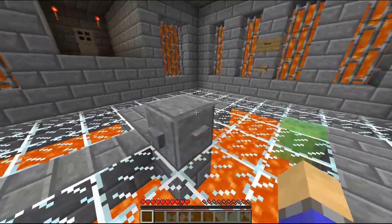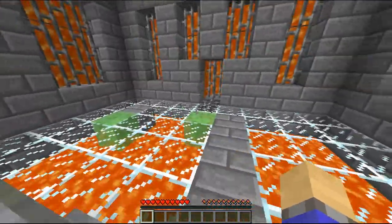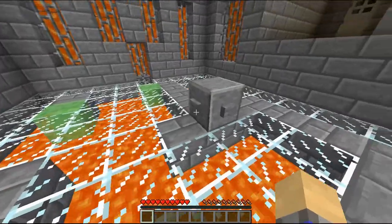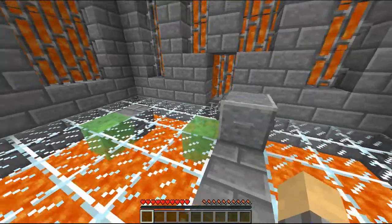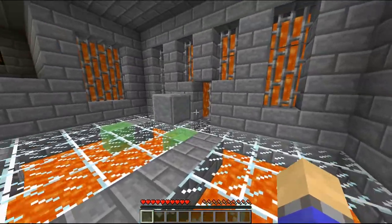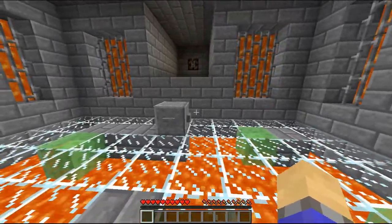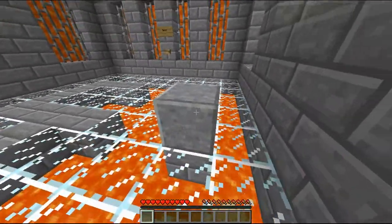Now this is where it starts getting interesting. It's the same layout where you have to walk around in a circle, but this time there are gaps you have to jump over. So now this has custom animations, same as the blocks actually moving, and the block jumps over the gap. Now I can use it to get up and continue on my way.